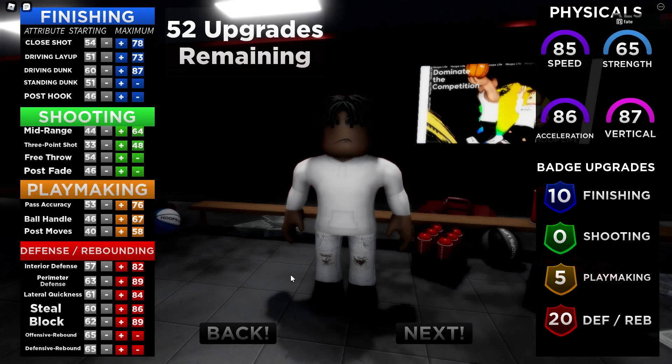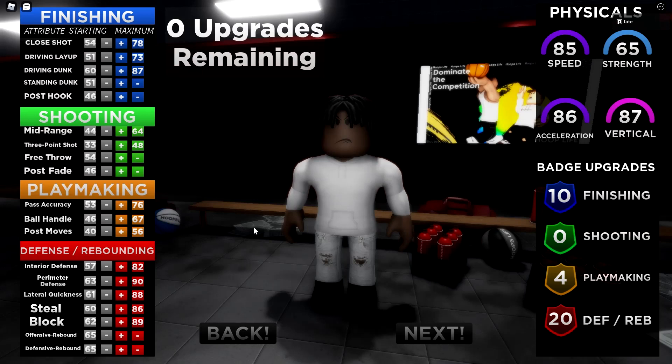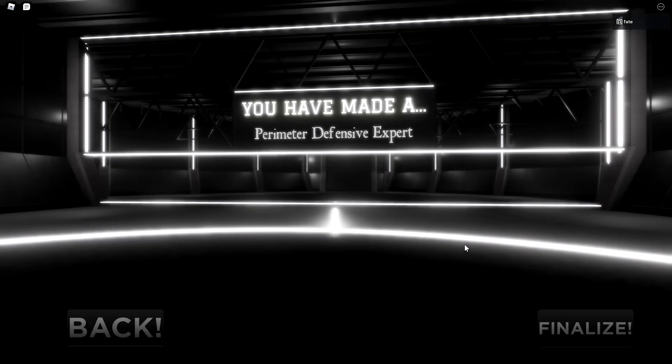Lateral quickness is so important — sometimes with the small forward build I'm really slow and I just get beat to the rim. Perimeter defense is actually insane. Take some out of post moves, put it in perimeter, then put the rest back into post moves. If you don't know how to play natural good defense this build is perfect — I was literally nine feet away from a dude and still contested it. Click next and you should have made a Perimeter Defensive Expert.